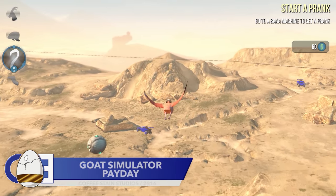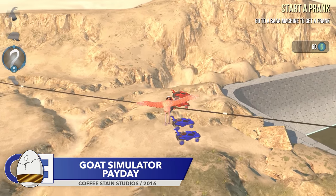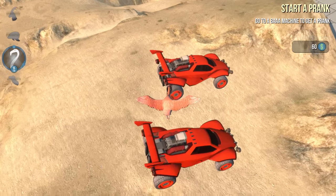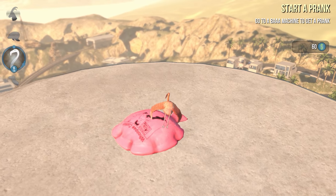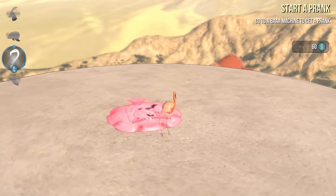Up next is an easter egg that requires you to sacrifice cats to create a giant snack. Welcome to Goat Simulator — more specifically, the Goat Simulator Payday expansion. As was the case with Hitman Absolution, the Goat Simulator series is an easter egg hunter's wet dream, with multiple top-quality easter eggs for players to uncover. But this one may upset the cat lovers out there.